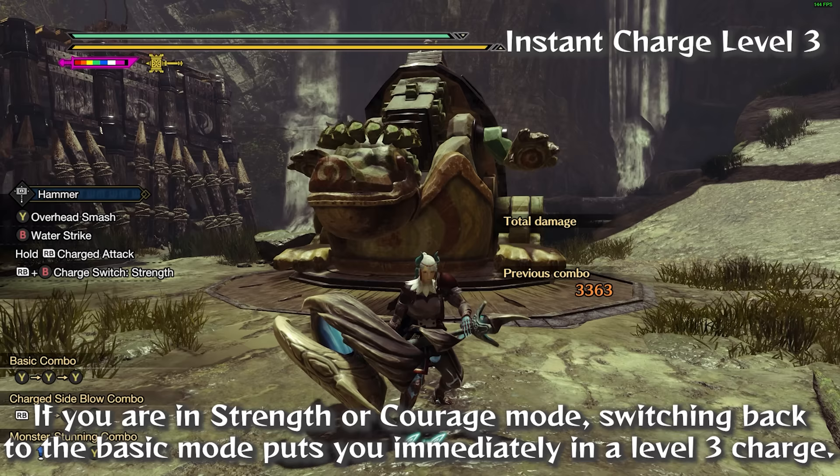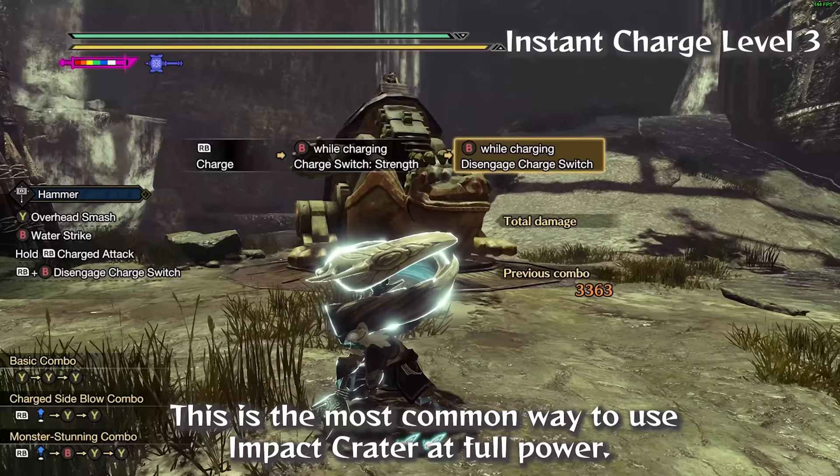If you are in strength or courage mode, switching back to the basic mode puts you immediately in a level 3 charge. This is the most common way to use Impact Crater at full power.